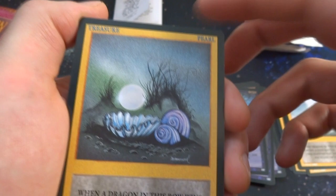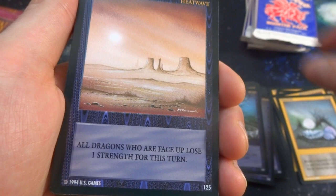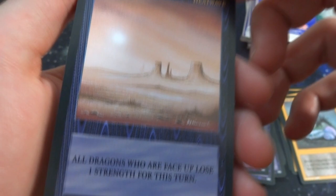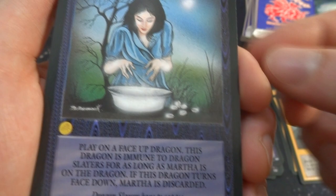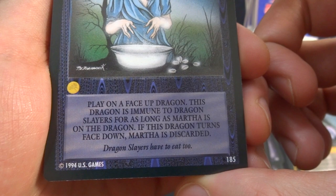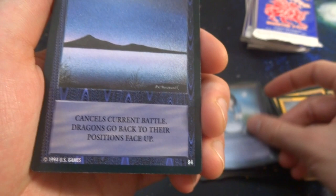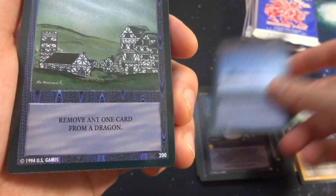Got a Heat Wave — the sun over a barren wasteland; all face-up dragons lose one strength this turn. Another Poisonous Breath. Got Martha of Bethany — one gold; playing a face-up dragon makes this dragon immune to dragon slayers for as long as Martha is on the dragon; if the dragon turns face down, Martha is discarded. Got Night — cancels current battle, dragons go back to their position face up; just fog essentially. Another card — the Village; remove any one card from a dragon.